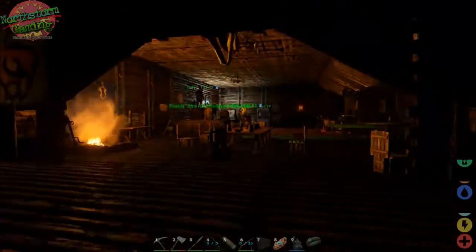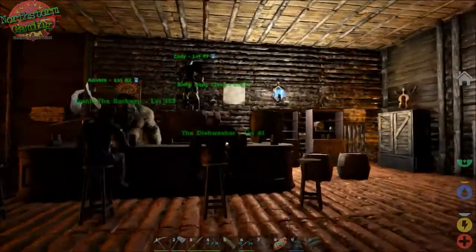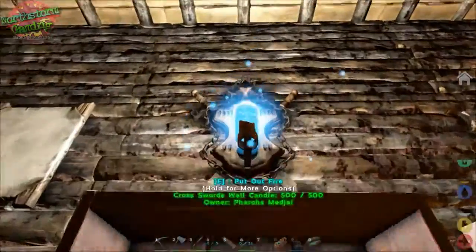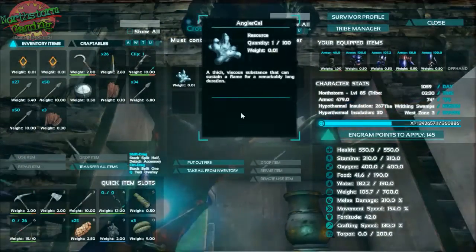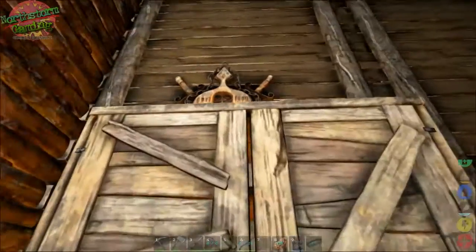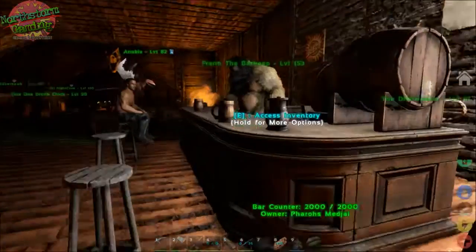Now if you notice, looks like the guys are having a drink here. And if you notice this one — this is the angel gel one. Access inventory and as you can see, angel gel. And there's Cody getting in the way of the video. Boom Bang Crash checking out what's in the keg.